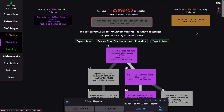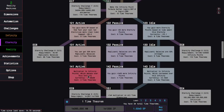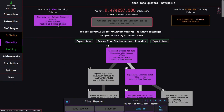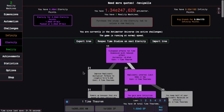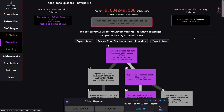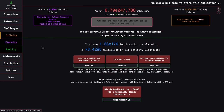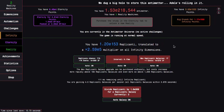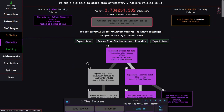Getting that instantly gets me another time theorem, which is pretty cool. Eventually I might want to switch to the infinity or time dimension path — I'm not really sure when I should do that. It looks like I can grab just one more time theorem before I kind of run out. There's no replicated galaxy coming up soon, and I'm getting 4.5 replicated galaxies every second, which is pretty cool.